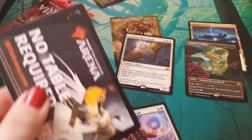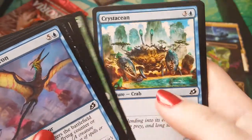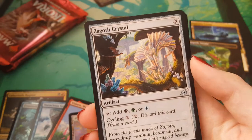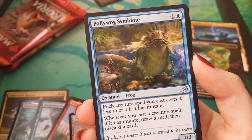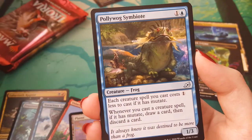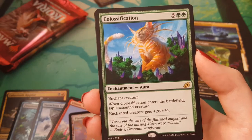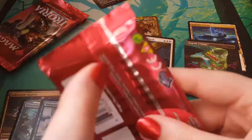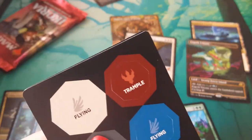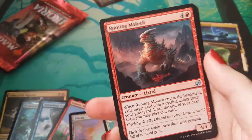We have four packs left. It'd be nice to get another mythic, but we're already pushing five now, so you're potentially stopping there and calling it a day. I don't think you can be mad at it though. Zagoth Crystal. Wingspan Mentor. Pollywog Symbiote — not a Pollywog Symbiote! And Colossification. I've got to use this card in a deck somewhere. If you do cat tribal — cat tribal, you can use it in cat tribal. You heard it here first.